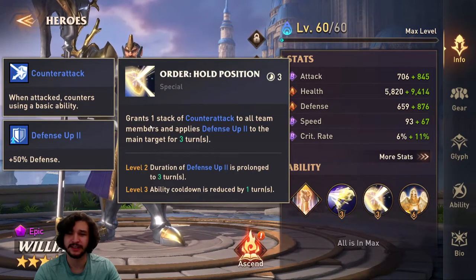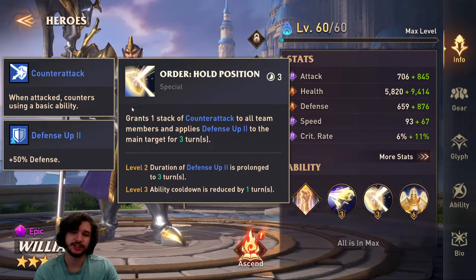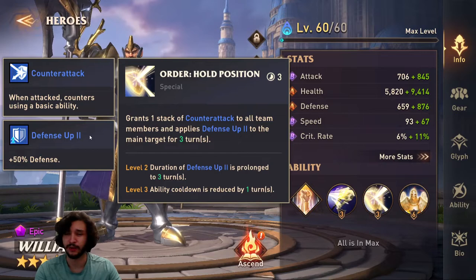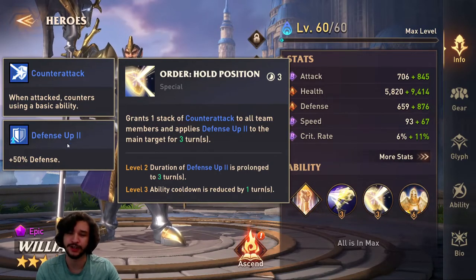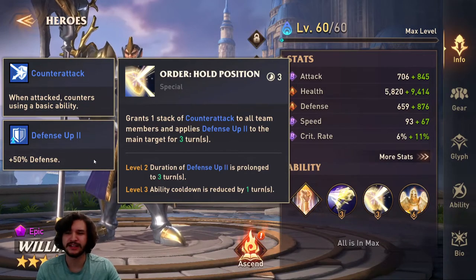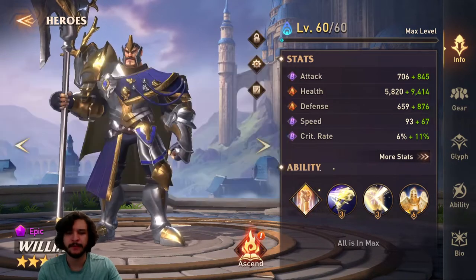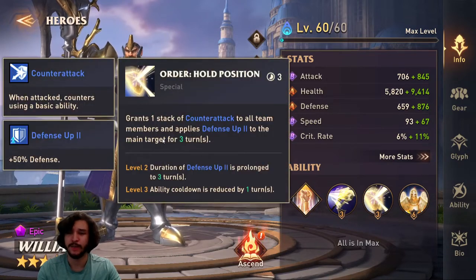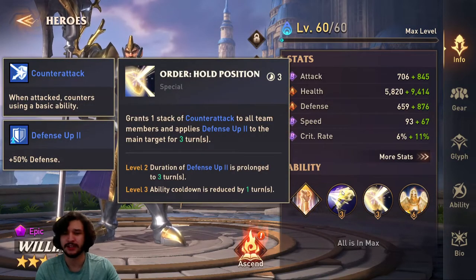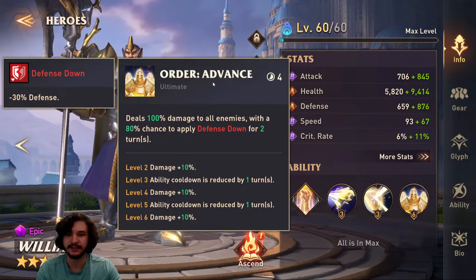His second skill is one of the most unique skills in the game — it grants one stack of counter attack to all team members and applies Defense Up 2 to the main target. The counter attack buff means when attacked, the character counters using a basic ability. Those basics hit really hard on William's team, so put a counter attack on Nathalia and she's counter attacking with an AOE. It's an excellent, amazing skill with a three-turn cooldown.